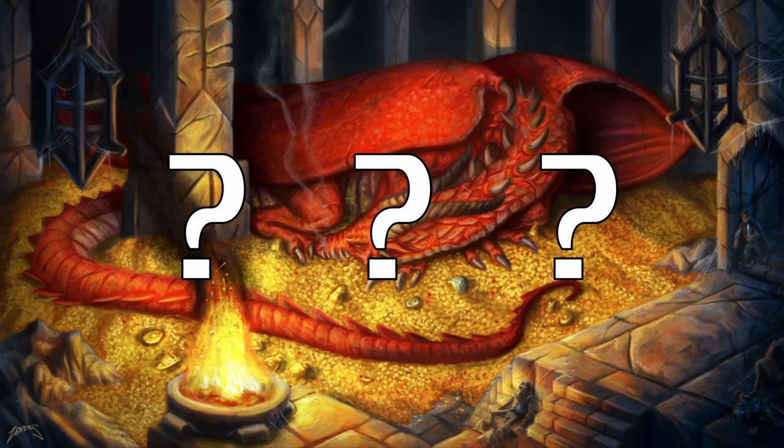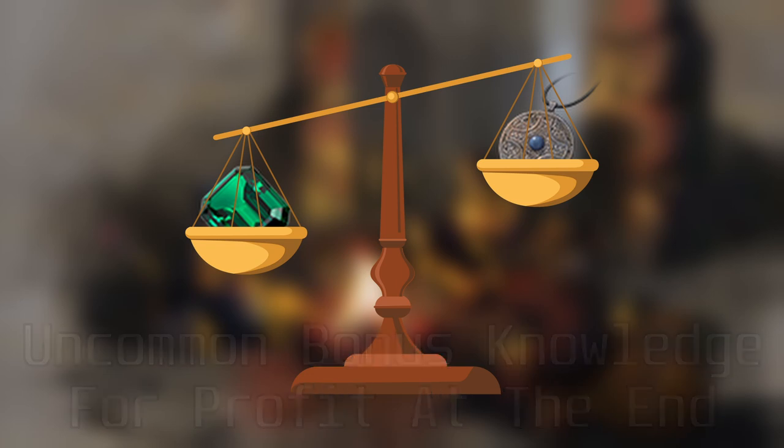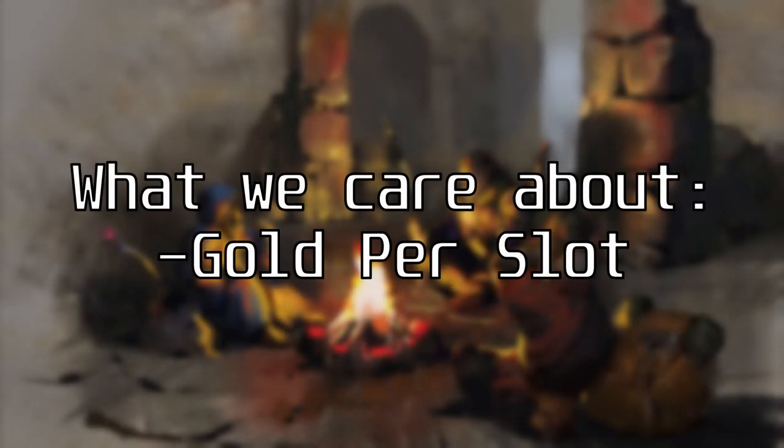But how do we do this? Well, turns out loot isn't all the same, so let's take a close look at what's trash and what's treasure. What we're going to focus on is how much gold an item gives us per slot in our inventory, which I'll refer to as gold per slot from now on.